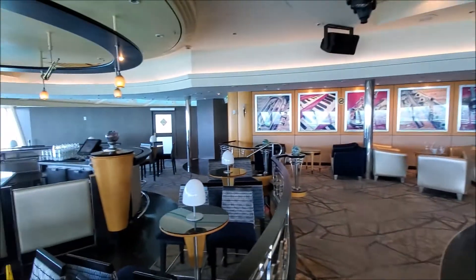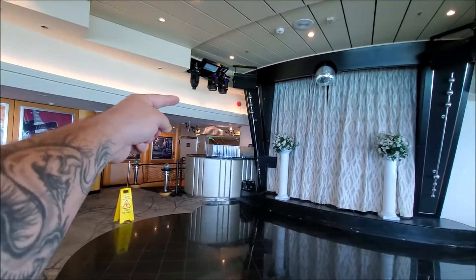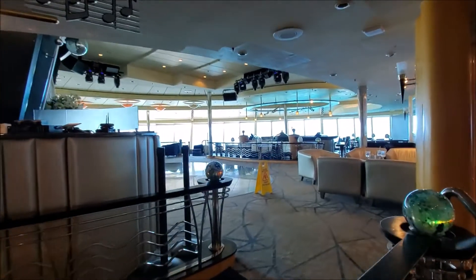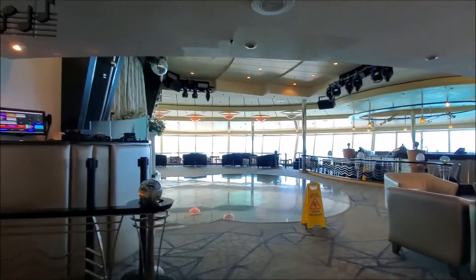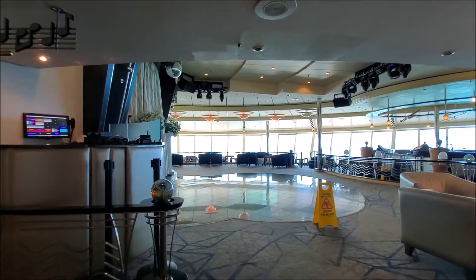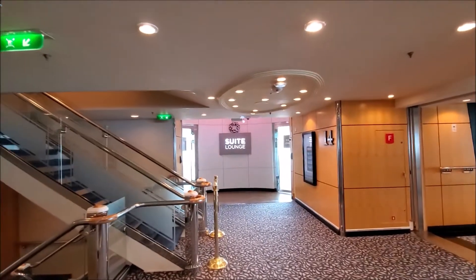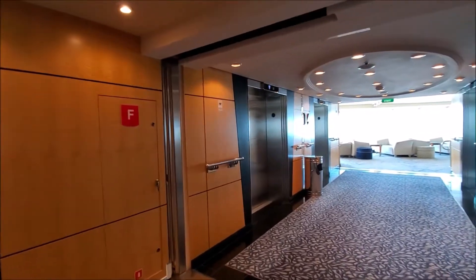There's a bar area over here on this side, and the elevators are basically right around the corner. This lounge is Ellington's lounge — the one that overlooks everything going on on the ship. You can get your vows renewed here, and I'm assuming you might be able to on other parts of the ship as well. Right over here is the suite lounge, which we don't have access to since we don't have a suite, and the Diamond Lounge is on the opposite side.